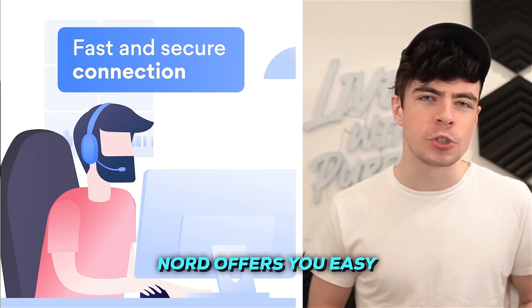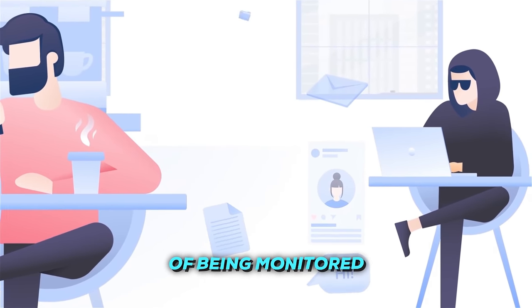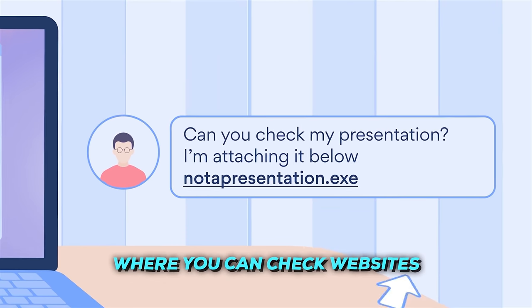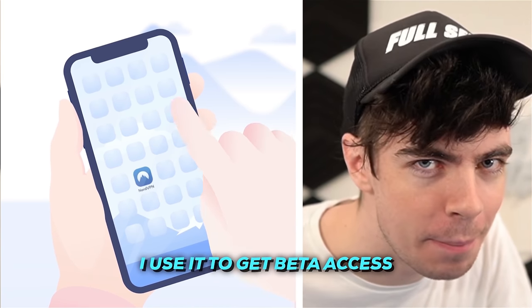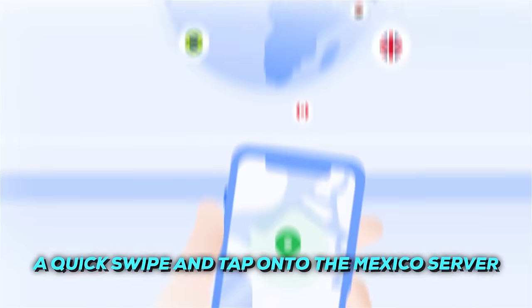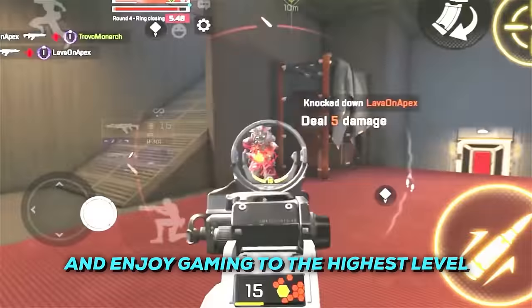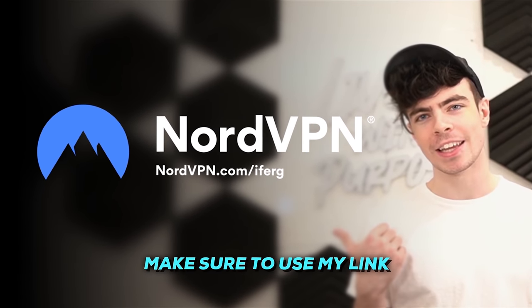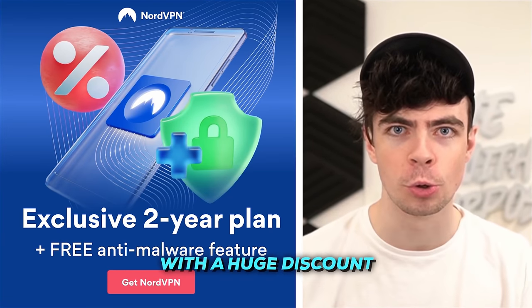Being the leader in its field, Nord offers you easy, safe access to the internet without the compromise of being monitored. They've recently released new threat protection modes where you can check websites or files to see if they might damage your device. However, I use it to get beta access to games early, like Apex Legends Mobile. A quick swipe and tap onto the Mexico server and I can play on the fastest speeds. If you're interested in staying safe or playing games early, use my link at the top of the description — you can get a two-year plan with a huge discount and one additional month free. I only take sponsorships from things I actually use.